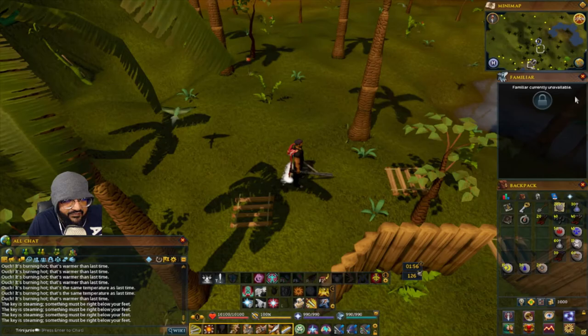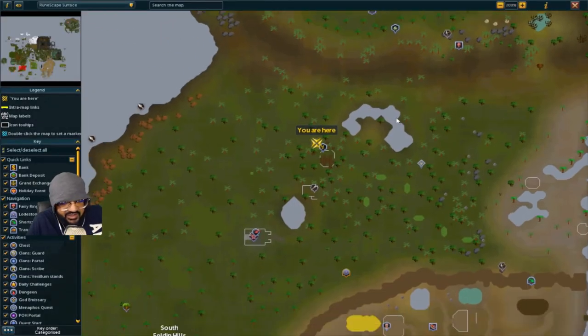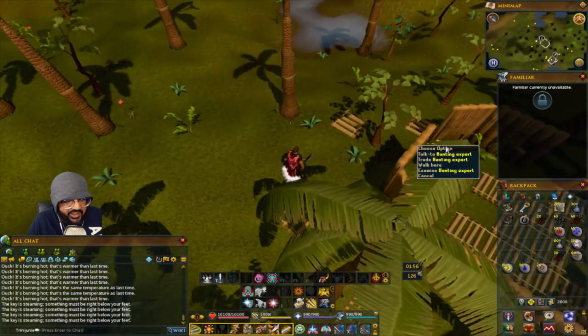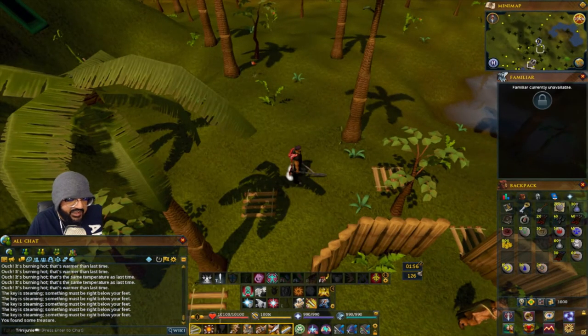For the Feldip Hills one, it's right next to the hunter guide — where you get the hunting skill cape. Dig and you've got the treasure.